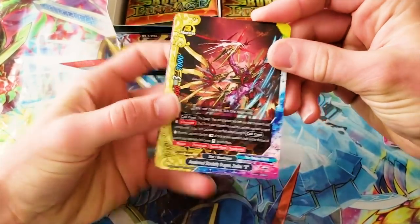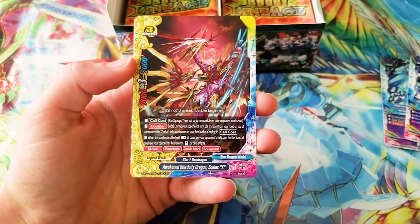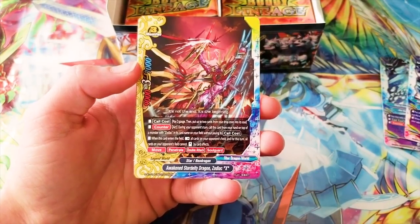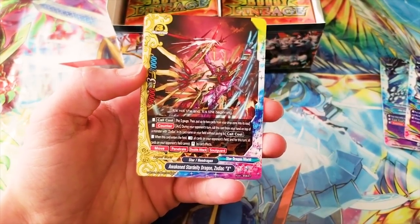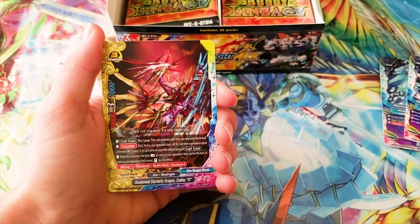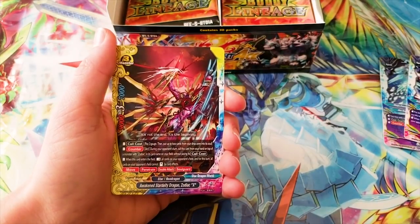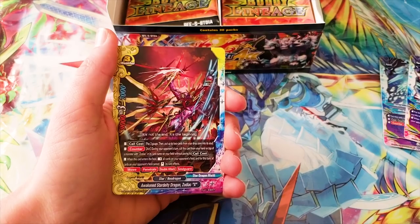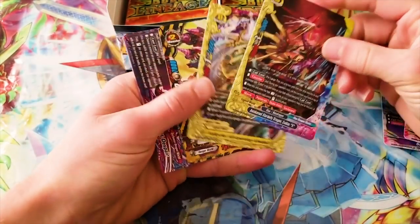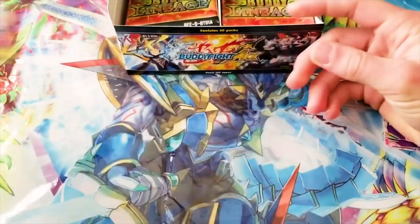New Zodiac. It's a 9-3-7. Pay three gauge and put up to two cards from your drop zone into its soul. Act during your opponent's turn — call this card from your hand on top of a monster or Zodiac on your field without paying its call cost. That's pretty good. When this card enters the field, rest all cards in your opponent's field, and for this turn, all cards in your opponent's field cannot stand by card effects. Solid. You got that new bone puppet to spare.